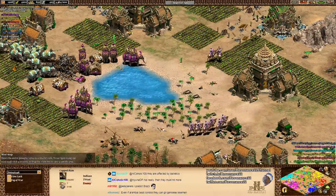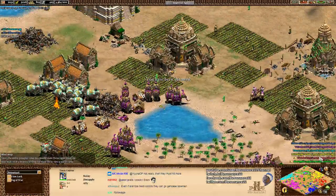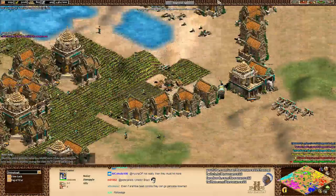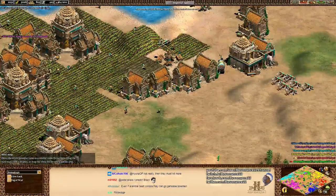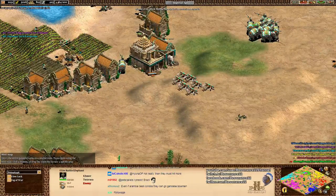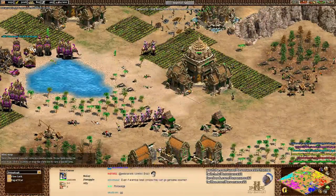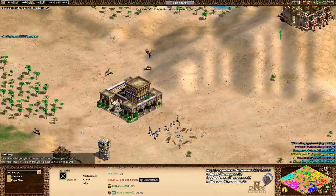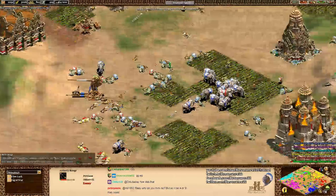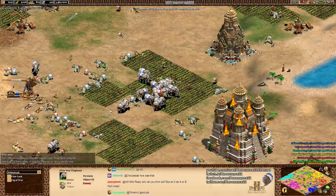Giant Apple didn't see if he died or resigned, but they are going to call it game here. Well done by Tokuraka, Kanye Twist, and Oakerville taking out Pete, Flash, and Giant Apple. This team played very well. Tokuraka sustained a lot of early game pressure but survived, and he's coming out here with the additional one range and the heavy scorpion. Didn't get to make any Ballista Elephants really, but that's totally fine.